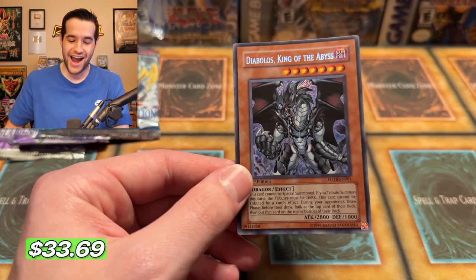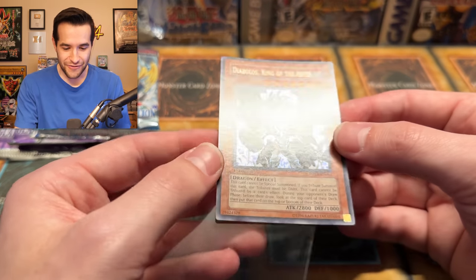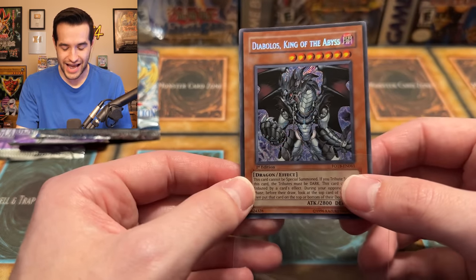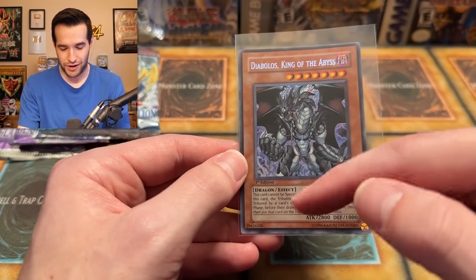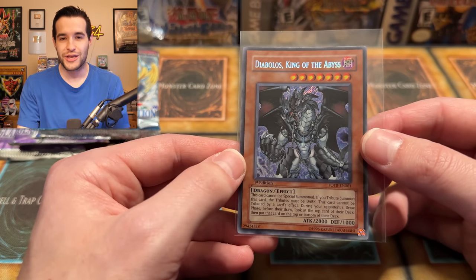A secret rare! Diabolo's King of the Abyss! First Edition! Let's go! That is one of the best secret rares you can get out of Force of the Breaker. Now we're talking! That is insane. Centering does not look like it's probably worth grading — it's probably going to get a nine if we do that. But overall, a really cool secret rare. That is an amazing pull.